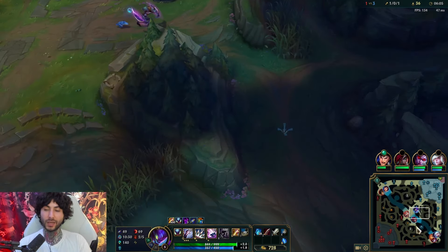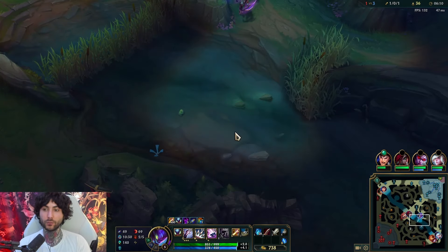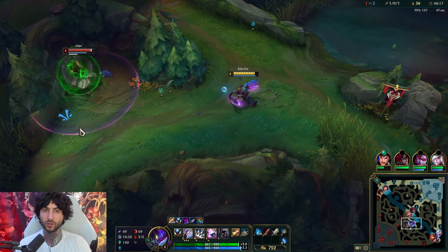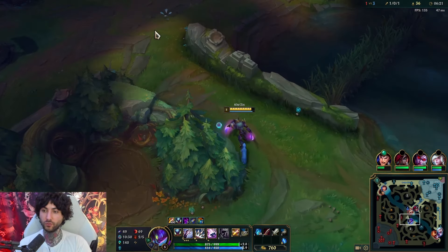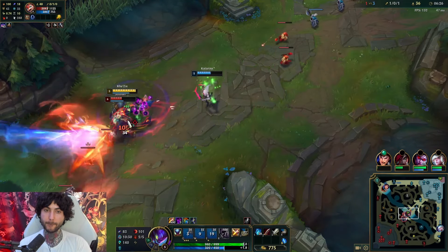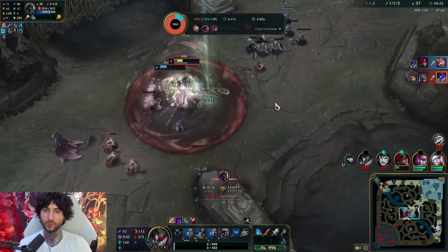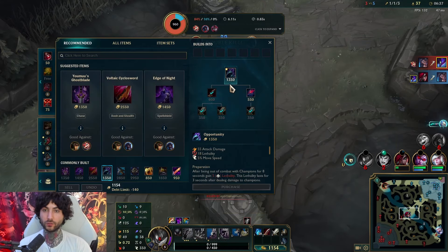If my game plan was not to do Void Grubs I would have been ready to do Dragon. I'm really strong now. Can I go behind bot and gank? Can I check his Raptors? He's here again — no Flash. So I do want to fight. I think fighting here is good.